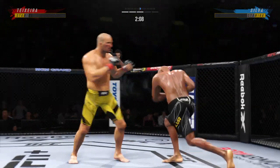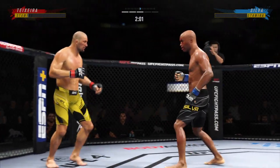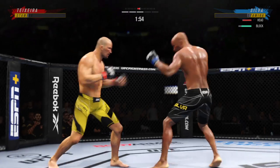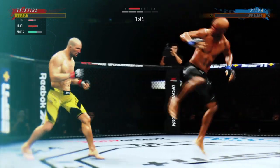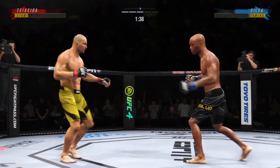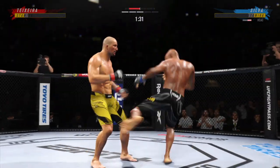Just over two minutes to go. That one was thrown to end the fight. Thunderous strike lands — he went limp a little bit, tried to stay upright, but that changed the complexion of this fight. He's hurt really badly by that one big leg kick.